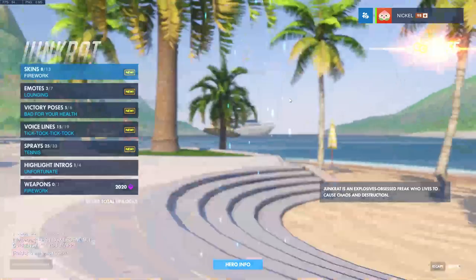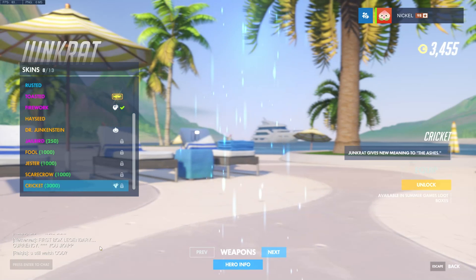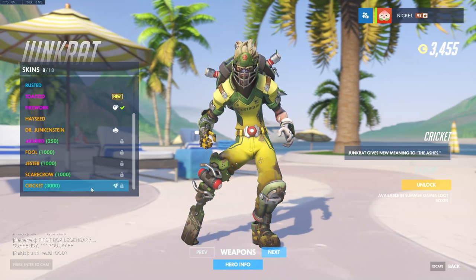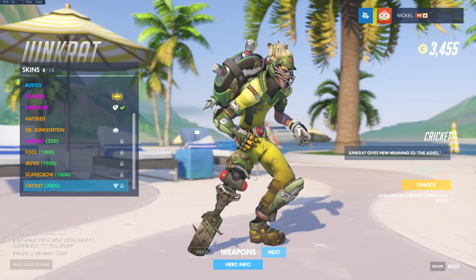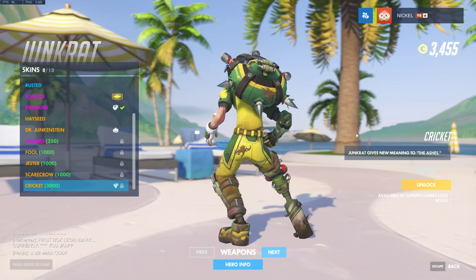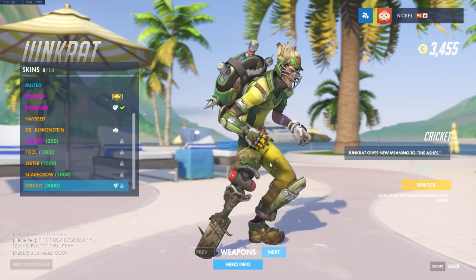On to Junkrat — he has a cricket skin. For the cricket skin, 'Junkrat gives new meaning to the ashes.' The first thing I noticed on his plank is it actually says 'meteor' and on the back has that same symbol. Interesting. He's obviously playing cricket and has an Australian jersey on.